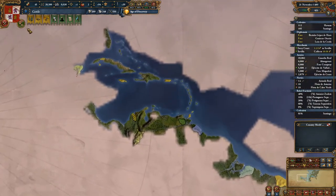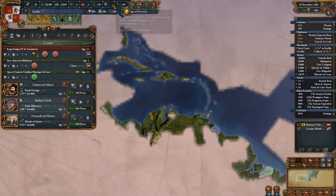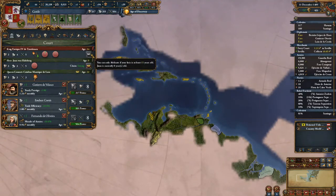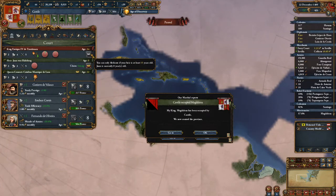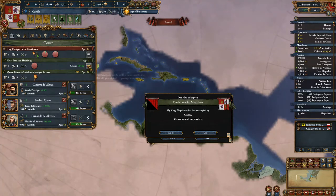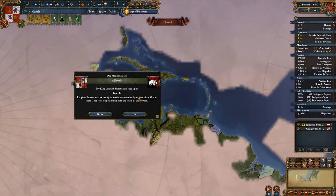One of the things I can do strategically is: I know I have no legitimacy, but this person has a strong claim. So when he gets of age — when he is 15 years old — in theory I could abdicate, lose 50 prestige, and go up to around 80-100 legitimacy because he has a strong claim. Or probably 80, because I abdicated.